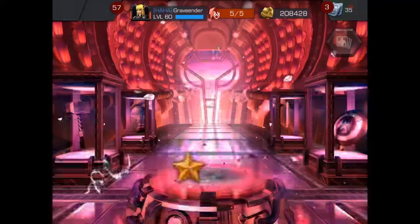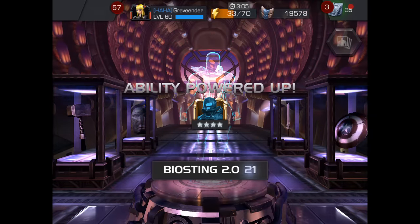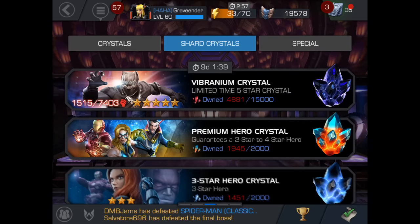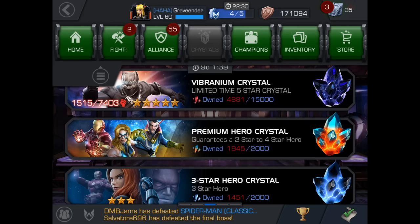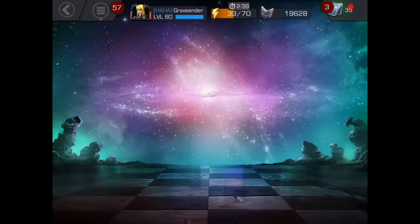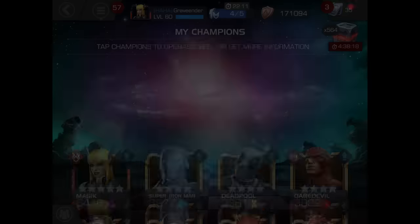Yellow Jacket. That puts him at like 40, I think. Not a new character, not one awakened that I didn't already have awakened, but it puts us closer to the next five-star, which is still pretty good ways off. We haven't been getting nearly as many rewards lately because of the fact that we switched alliances, so that kind of stinks. Yellow Jacket probably has one of the most useless signature abilities in the game, period.